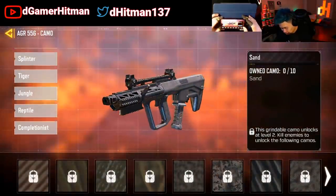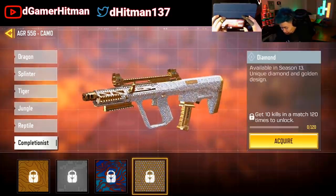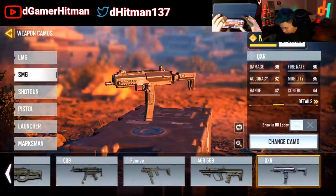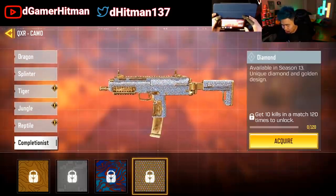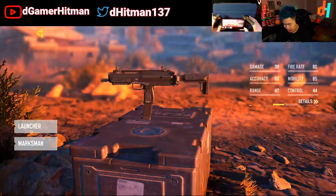We also have the AGR, really nice as well. Honestly, these diamond skins are super clean. It's going to be really tough to get — 120 times, bro, it's going to be a lot. Let's go take a look at this one as well — the QXR, formerly known as the MP7, very nice skin. I can't wait for it.